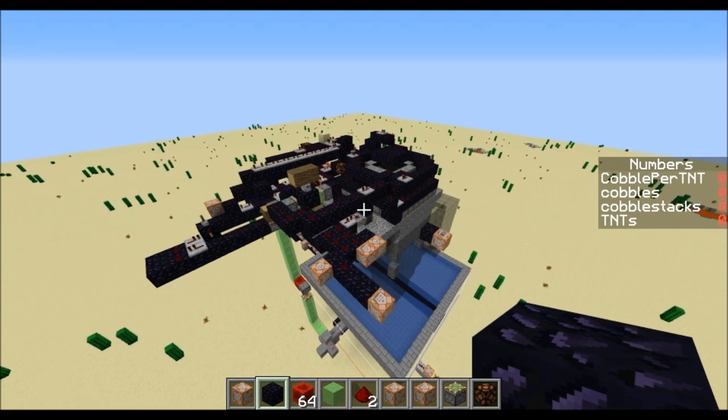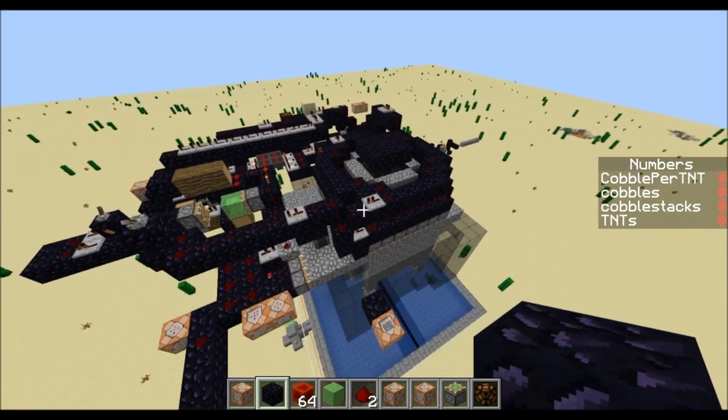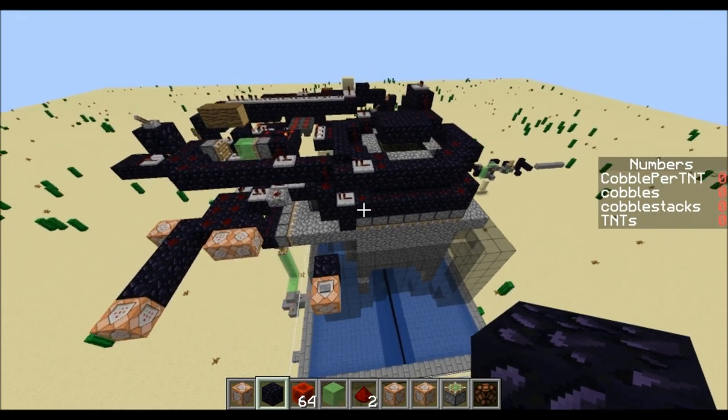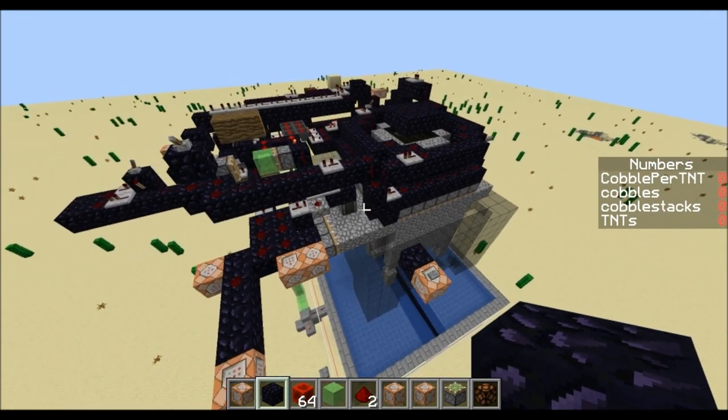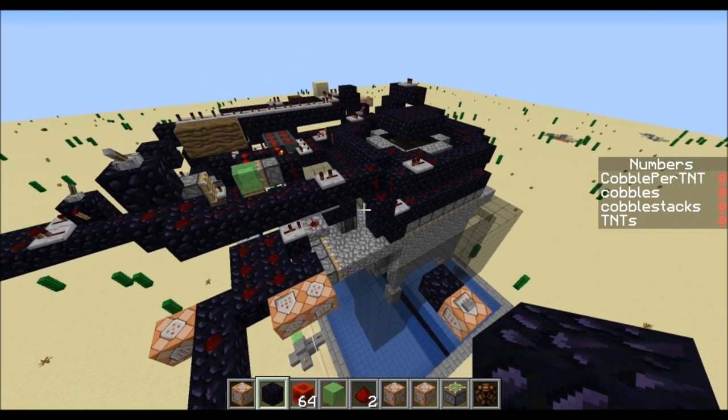I saw that Ilmango and LittleMouse worked on a pretty similar system to this. I think they were getting about 220 cobble per TNT, or log per TNT — I think they're focusing on logs.